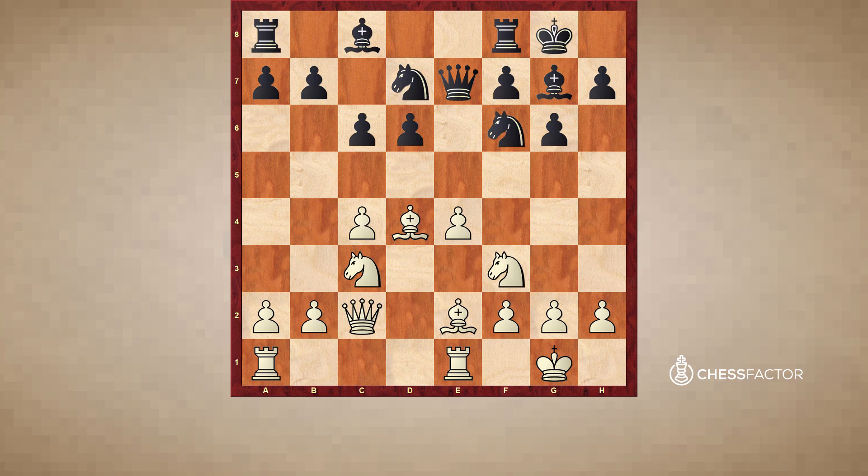White plays rook f to e1, lending indirect support to the e-pawn. Notice that despite a couple of pawns coming off the board, White maintains a clear space advantage because of this maraxi-like structure with pawns on e4 and c4. Now — what do we know about space and piece exchanges? What do you want when you have more space? In general, White is going to want to avoid piece exchanges, because the more space you have, the harder it is for the player with less space to find good squares for their minor pieces.